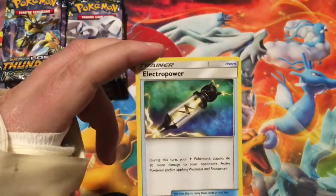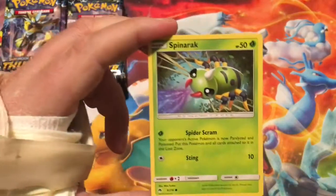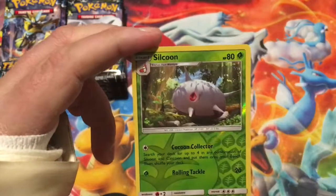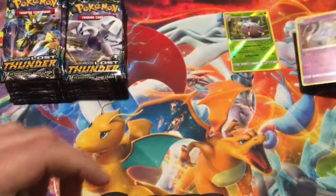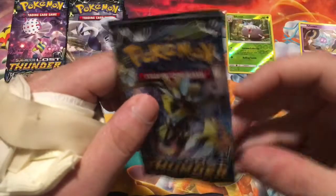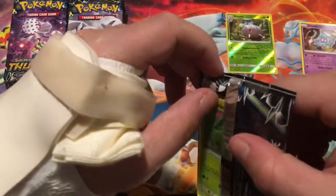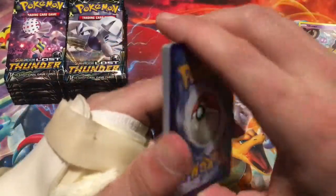Starting off, we got Sableye, Electro Power, Zatu, Blitzel, Onyx with the Diglett's following him, Spinner Arc, Popplio, Morlull, Reverse Silcoon, and the rare is a non-holographic Unknown. That one is a pretty cool card — got the coat right there. Looking for hopefully a Secret Rare or Hyper Rare. I have a feeling we're going to get a few more holos in this video, but we shall see.